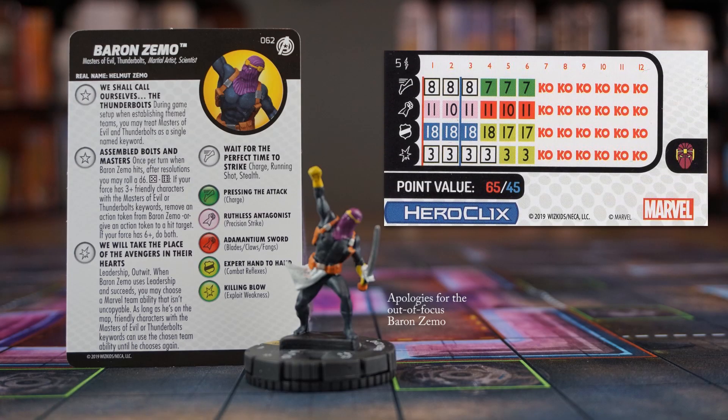Wow. Not sure you have enough Thunderbolts to make a theme team? Well, Baron Zemo's first trait lets you treat Masters of Evil and Thunderbolts as a single named keyword. That gives you a lot of options, as several of these characters have been available in the past few sets. He has the Assembled Bolts and Masters trait we've seen before. His special damage power grants him Outwit and Leadership, with an extra effect on his successful Leadership roll. Baron Zemo gets to choose any Marvel team ability, as long as it's not uncopyable, and then all friendly characters with the Thunderbolts or Masters of Evil keyword can use that team ability until he chooses again, meaning another successful Leadership roll.